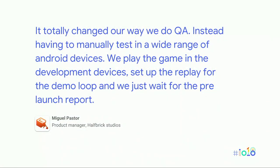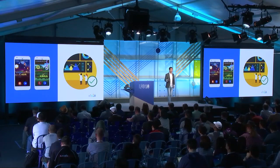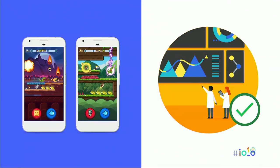Half-Brick Games, developers of Fruit Ninja and Jetpack Joyride, have found great value in demo loops. They've evolved their QA processes around PLR demo loops, which allow them to check for visual glitches, crashes, and performance across a wide range of devices and device specs for every test release. Their new Endless Runner game has a built-in replay functionality used to record interesting game runs. With a few simple lines of code, they instrument PLR demo loops to run on these recorded sessions — automating what was previously a very manual benchmarking process. They can compare metrics across every previous release to ensure no regressions in performance.